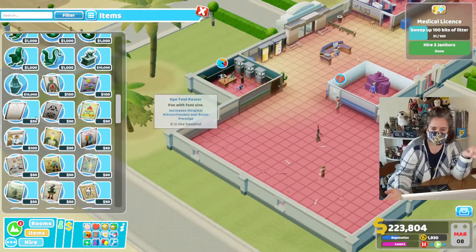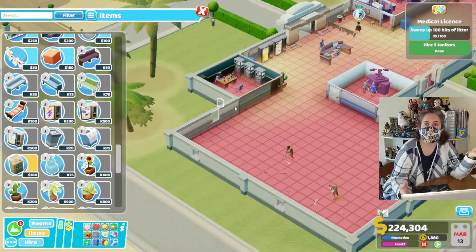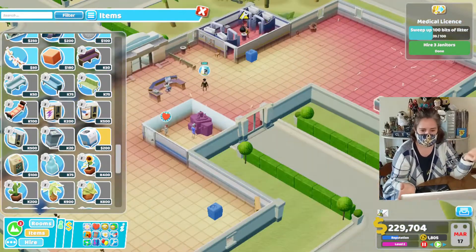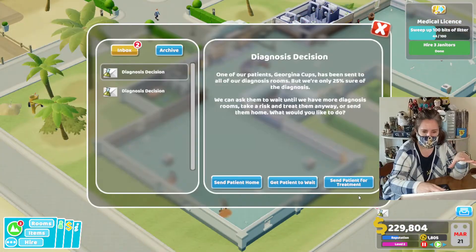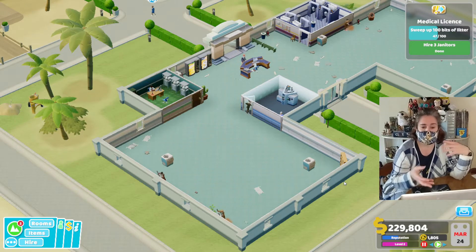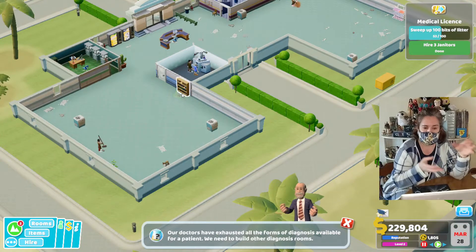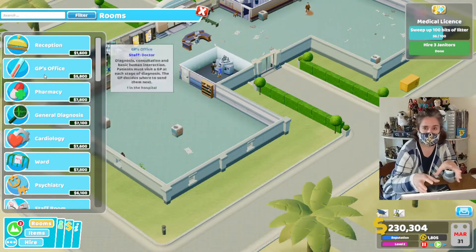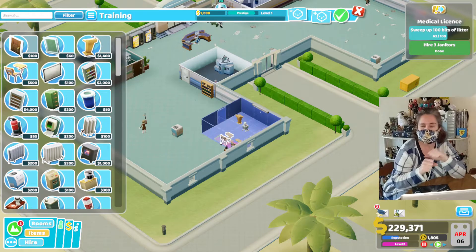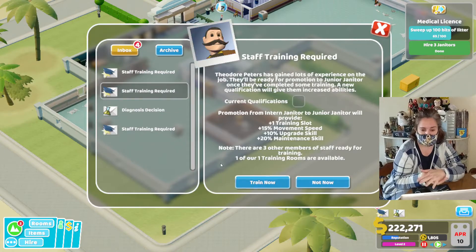Here you can see I checked the temperature because Peverly Beach gets hot, so you need to air-condition your hospital so that your doctors and patients are comfortable. Every once in a while, you'll see a new diagnosis pops up and they ask if I want to build that particular room. At this point in earning this star, I am not building all the rooms. Here I'm building a training room so that I can train my staff to be more effective at their jobs.